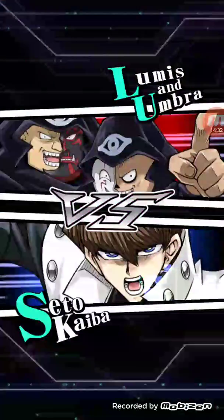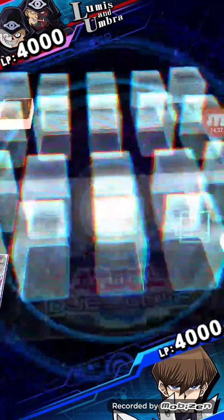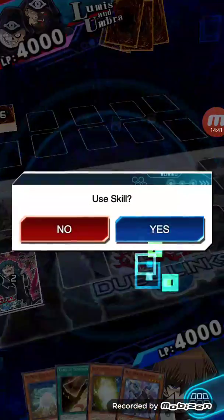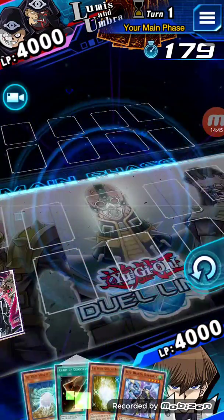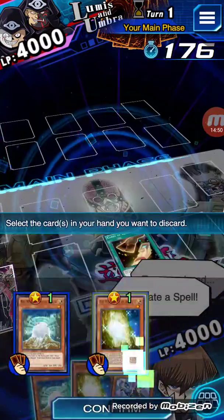I'm just worried about finding a Six Samurai player. Lewis and Umbra — oh crap, I dueled against one of these guys today and won. We're not gonna level up from this. Is this a Fire King deck? Oh hell no, this is a really good hand — Cards of Consonance and Ancients, that's a great combo right there.